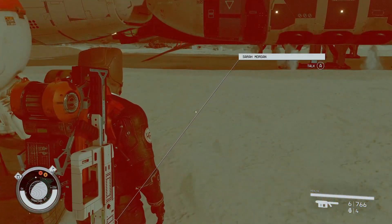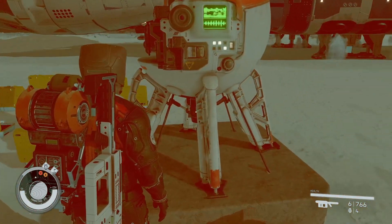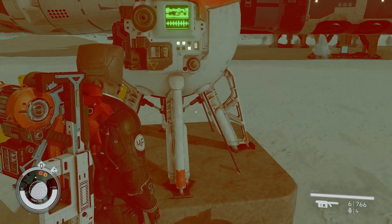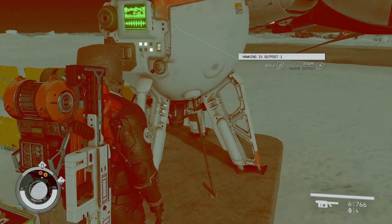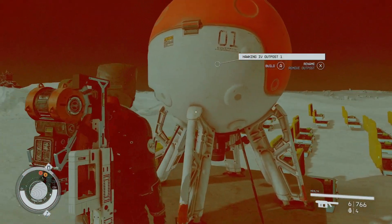There you have it, guys. Just delete the outpost and everything goes to your inventory or ship inventory. Keep doing this until you're happy. Thanks for watching — hopefully this helps, and I'll see you guys in the next one.